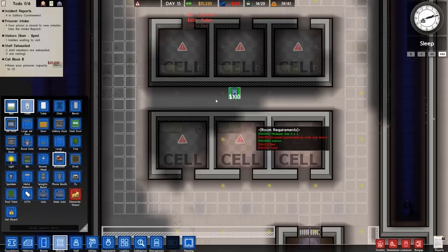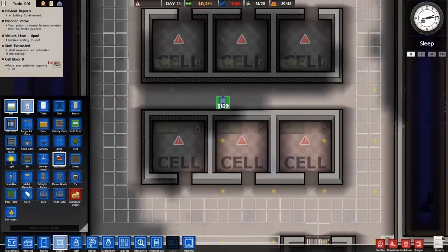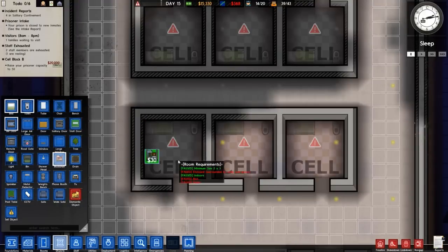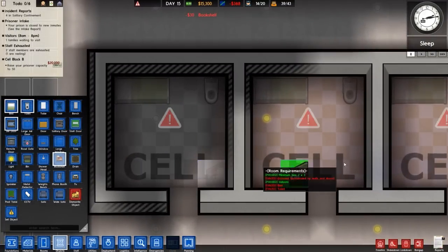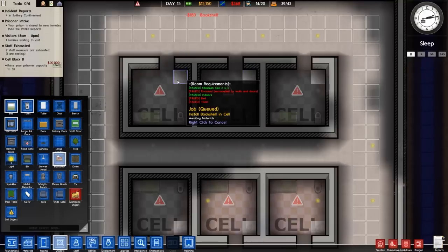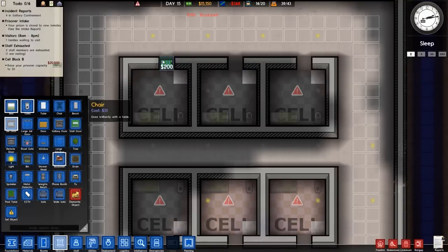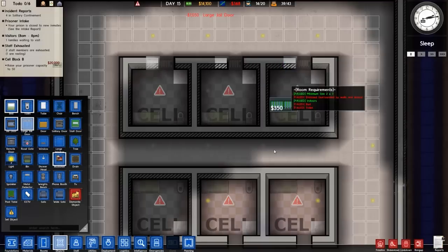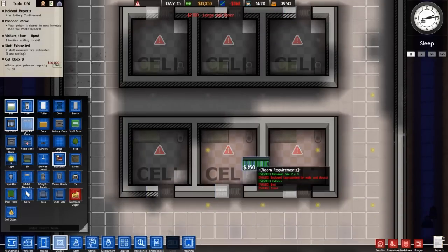Every time I come to these cells I always think of Silence of the Lambs — that scene with Anthony Hopkins behind the plexiglass in that security interview setup. For some reason I feel like a bookshelf might be in order for this even though they'll never use it — I don't think you can use it at all. I could put a large jail door in front of it. Yeah, I'm going to put a large jail door there — just seems to fit a bit better.